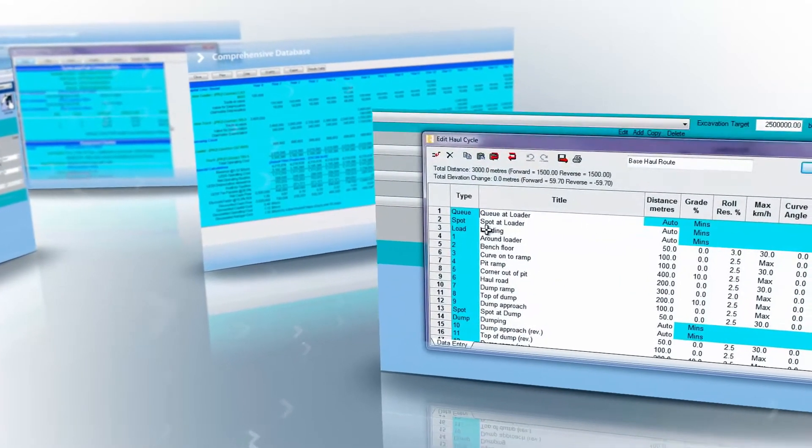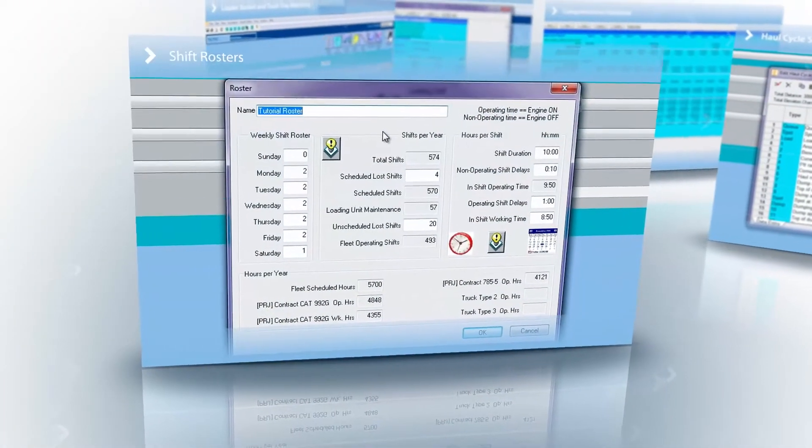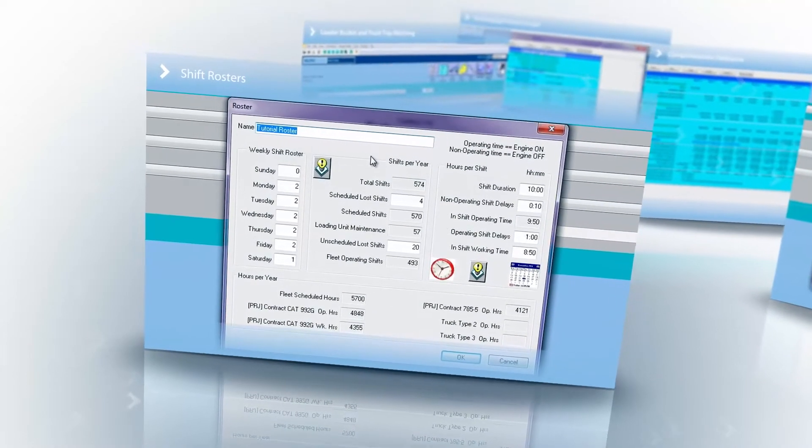Factors critical to minimising total haulage requirements and understanding life of mine cost. TALPAC caters for all material types. It allows for segmentation of the haul cycle, and it uses shift rosters to calculate production rate and total movement, by day, by month and even by year.